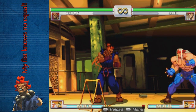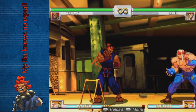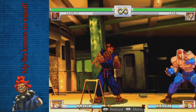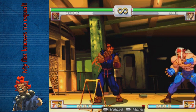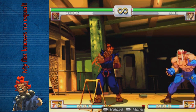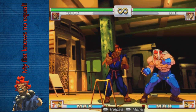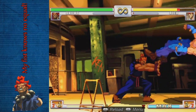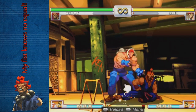Characters like Alex and Yun — bigger characters or characters that don't have really fast reversal supers — really struggle against Akuma's hurricane kick in the matchup. Of course he has low forward into super, and short-short into super.